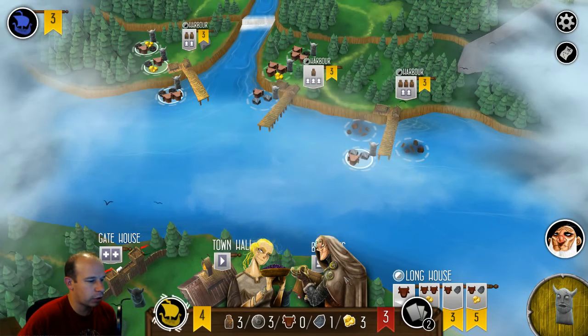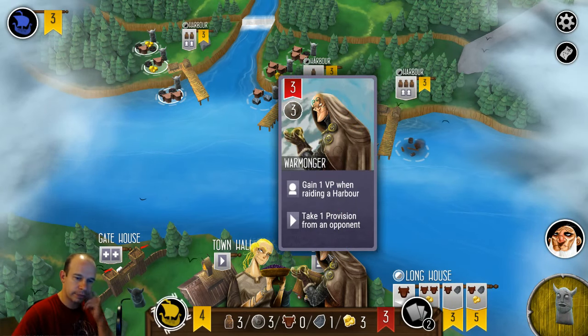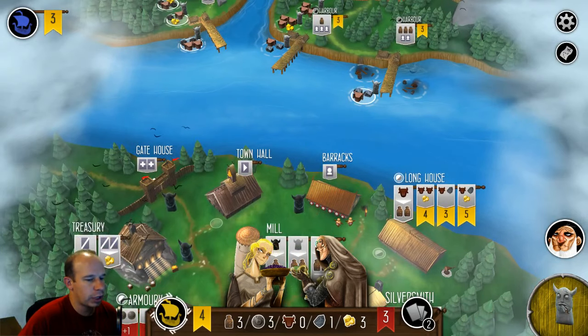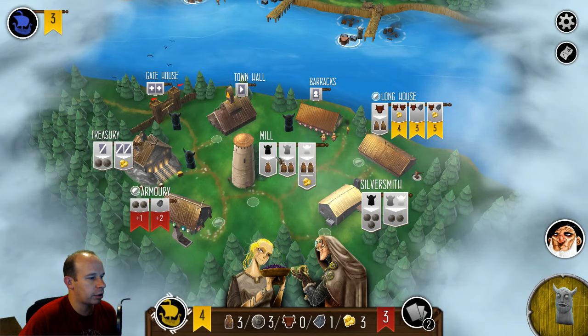It did give me the extra point — I have four points. Gain one victory point in raiding a harbor. Right now I have a gray worker. Gray workers let you go pretty much everywhere down here. Some places you can only go with a black worker, like the mill, the barracks, the town hall. The armory has this little gray slash white — same thing over here with the longhouse. It takes a gray or a white worker to go there.